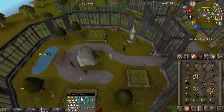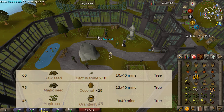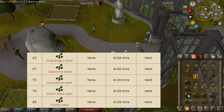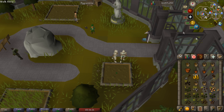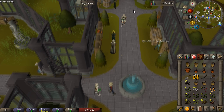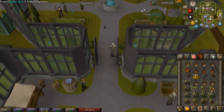Moving on to tier two of the farming guild, we only have two patches here that we need to worry about. The anima patch is not assignable in a hard contract or any contract to my knowledge. Starting off with the tree patch we're going to put down a magic sapling. In the south herb patch we'll put down something profitable — let's try a snapdragon. Keep in mind if you're setting this up for the very first time you should grab a farming contract first, determine what it is, and put that down regardless of what is most efficient time-wise, because obviously you want to complete that contract.